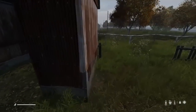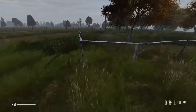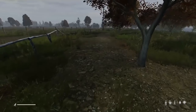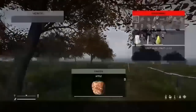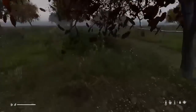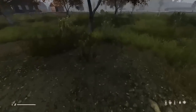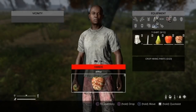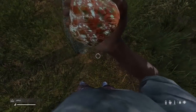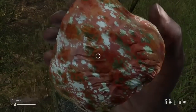Luckily for me, I spawned next to an orchard. Apples and other fruits might not be the most calorie-dense source of food, but beggars can't be choosers, even if the food's rotten. I've gotten a rotten apple, there's another rotten apple, and there's a decent apple. It may be a little disgusting to eat a rotten apple, but it gives you the same amount of calories as a normal one and only has a low chance of making you sick. Sometimes this is the only thing you have to eat early on, and it's worth the gamble.